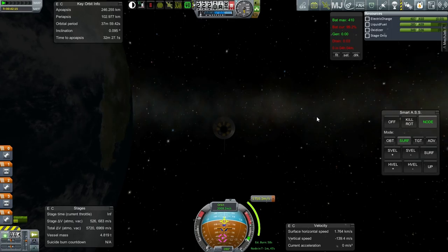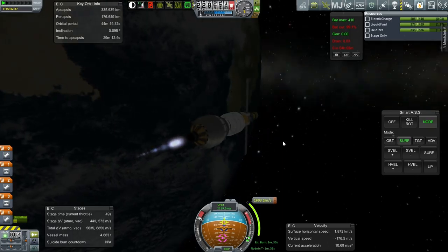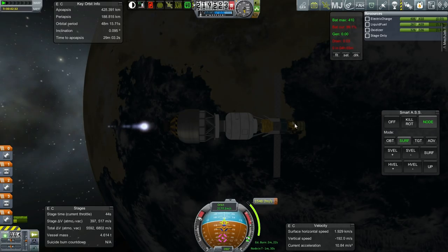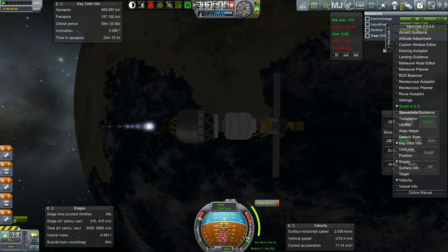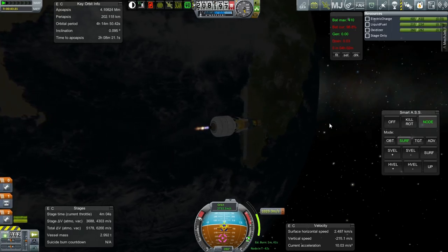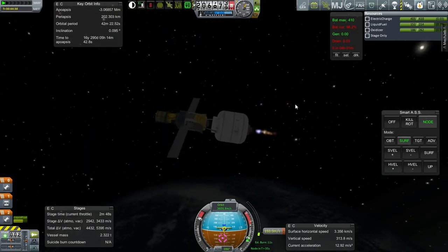I think we should start out about now - let's go. LV-909 first, and then we've got a Rockomax 48-7S. That stage has more than enough to get us finished with this burn and also the mid-course plane change, and probably also the burn we need to do to get into orbit around Drez. Just in case, we do have the fuel on the probe itself. The probe has almost 2,000 m/s, and this stage has more than 4,000. Unfortunately, that LV-909 stage is going to be one of those stages that's just going to be floating around in high Kerbin orbit.